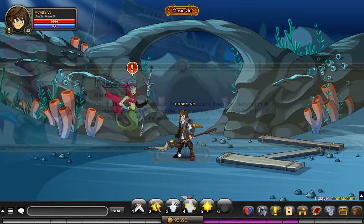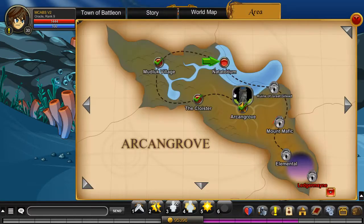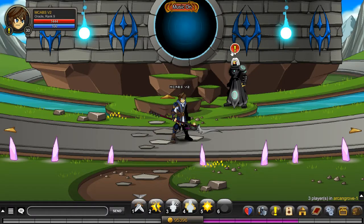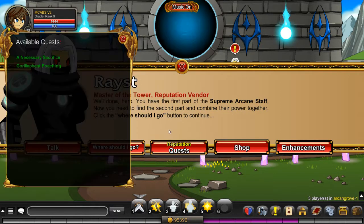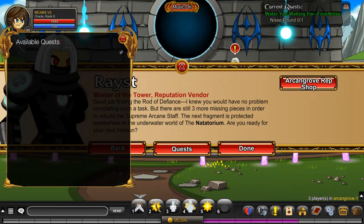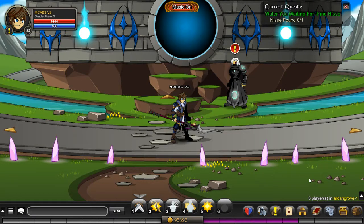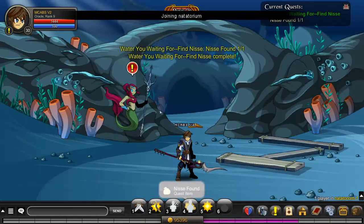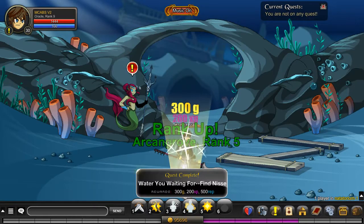It says we shouldn't have the right to be here, so first we need to go to Arcangrove, talk to Raised, and then we'll eventually be able to talk to that person. We basically just have to do a quest that goes right to that person, then turn it in. Same thing as last episode — we had to go to Raised, find the person, and it would auto turn in so we could start accepting quests from them. We've got Arcangrove rank 5.